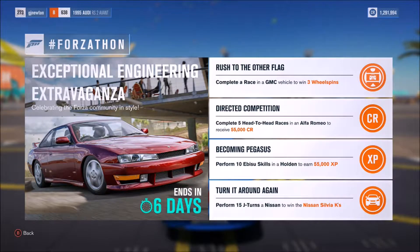First challenge: complete a race in a GMC to win three wheel spins. Second challenge: complete five head-to-head races in an Alfa Romeo to win 55,000 credits. Third challenge: perform 10 Ebisu skills in a Holden to earn 55,000 XP. Fourth challenge: perform 15 J-turns in a Nissan to win the Nissan Sylvia case.